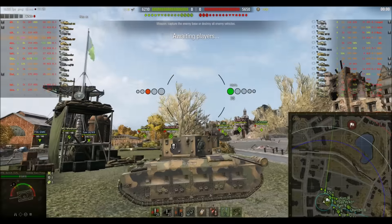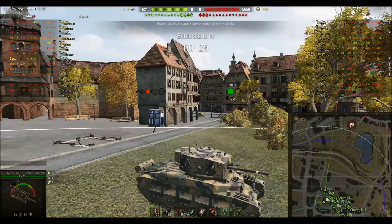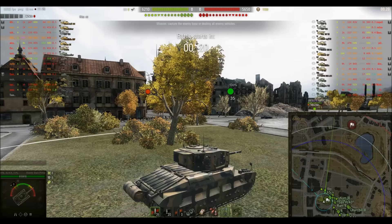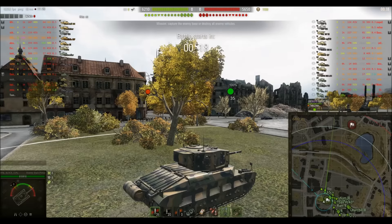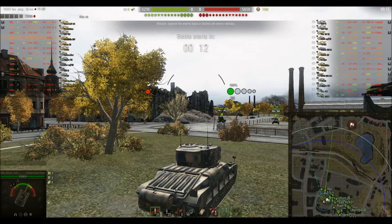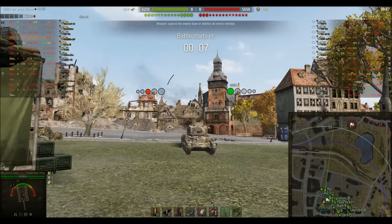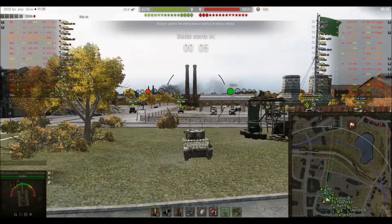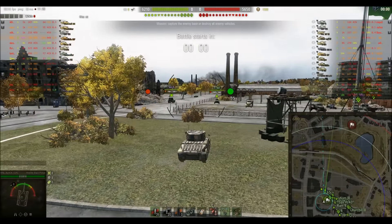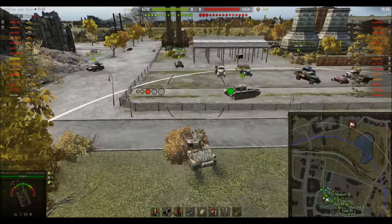Welcome back to the channel, this is Gamer Dom. This is Black Sun driving the tier 5 British premium medium tank, the Matilda Black Prince. I love the irony — he's written 'agility' on the side of this vehicle, because anybody who's driven this thing will know the one thing it is not is agile. It's basically a tier 4 Matilda with an upgunned turret, which is considerably heavier to carry the six-pounder gun.